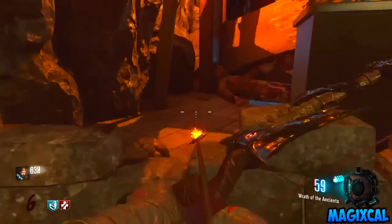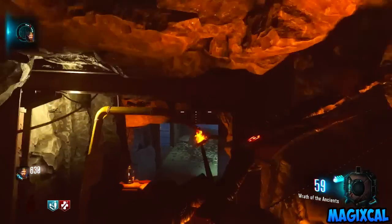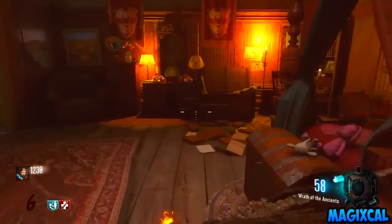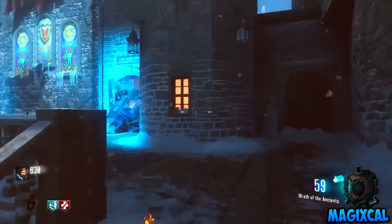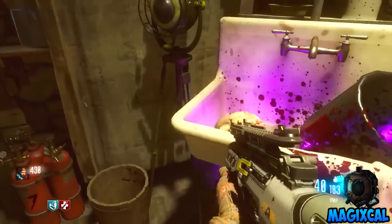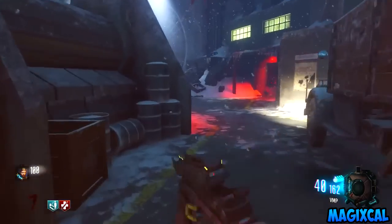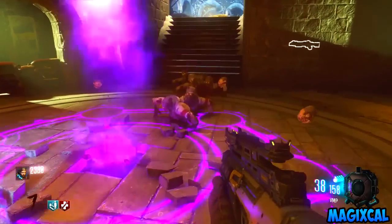Step three is to find six keeper skulls strewn about the map. The first skull is located near Mule Kick along the wall near spawn. The second is near Double Tap on a broken wall. The third is inside Samantha's bedroom in a little box. The fourth is up the stairs on a window by the main courtyard. The fifth is near the teleporter in the undercroft inside a sink. The sixth and final skull is located near the rocket on the back of a truck.